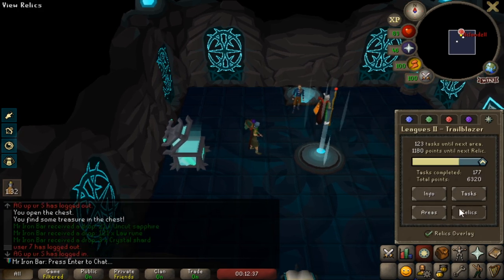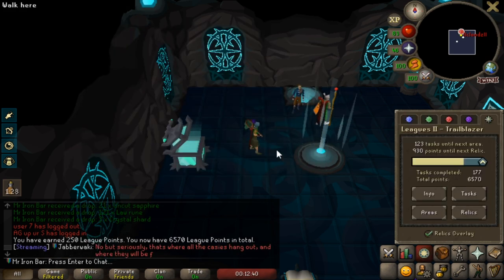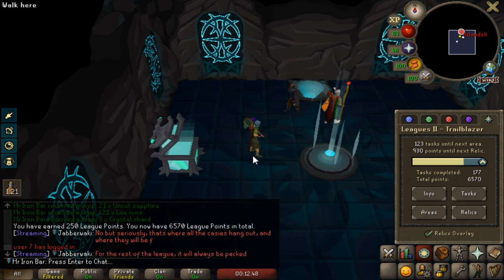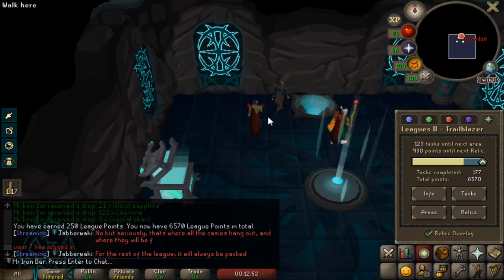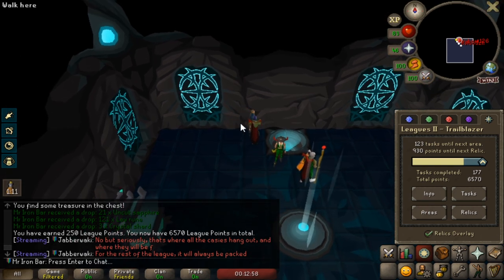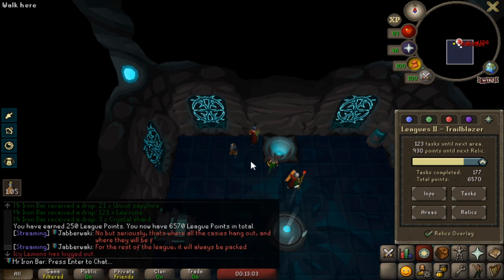All right, how many — what are we at now? 250 points for that. 6,570 points. 930 more points to go. We got one more — this one I think is gonna be way harder, though, because it's 7:30 on Corrupted. Where the boss just destroys you, so we gotta be careful. This one's gonna require a bit more RNG. Let's go.